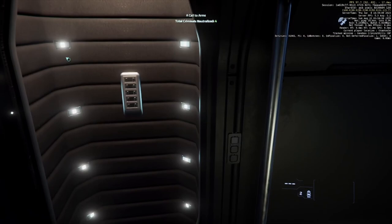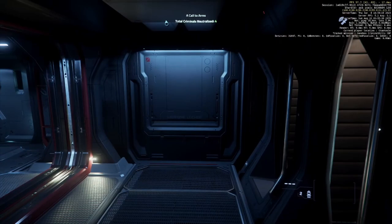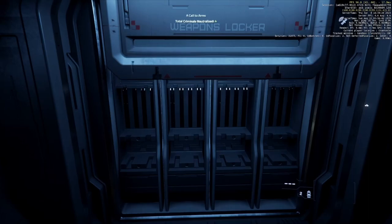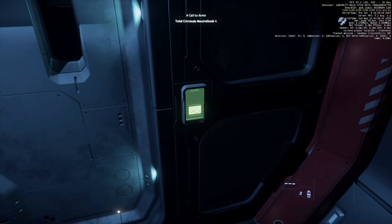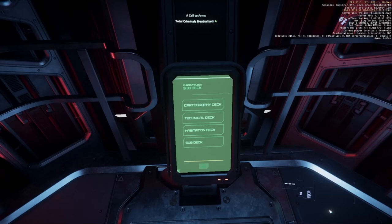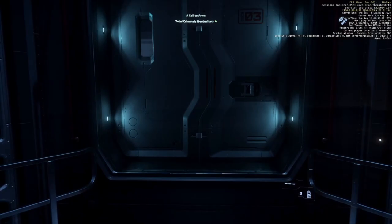There are escape pods actually marked as escape pods. Here's another set of weapons lockers at the rear. We're going to use the rear elevator — it has a lot more options than the front elevator. The front elevator just takes you up to the next two floors, but we're going up to the habitation deck.